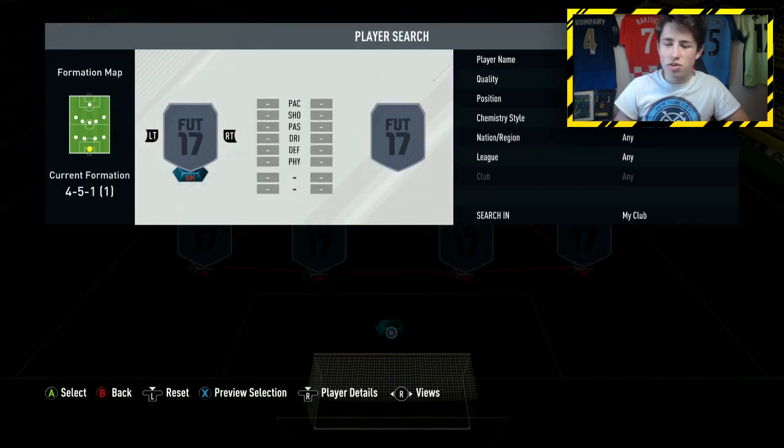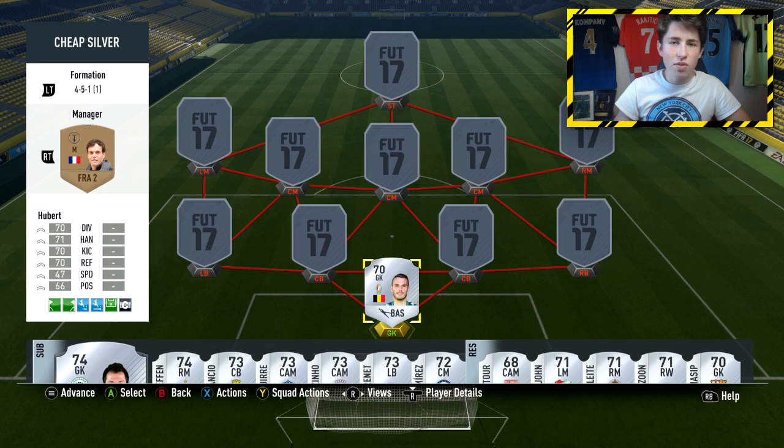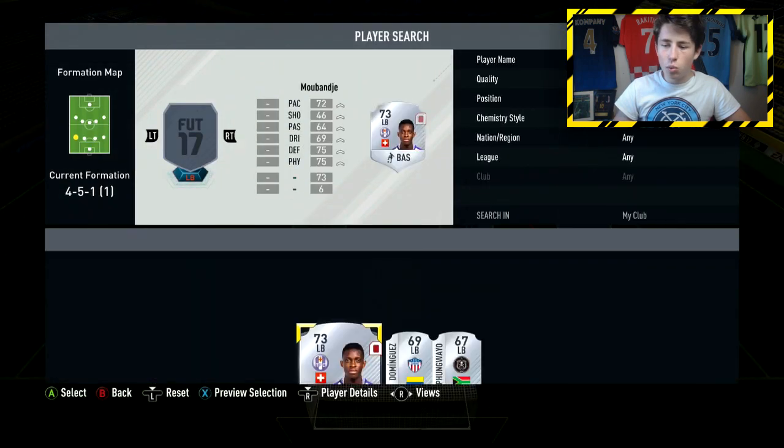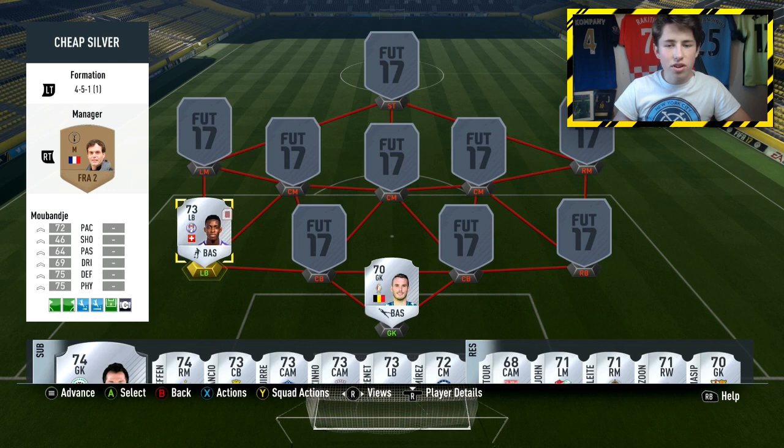Starting off in the goalkeeper position, I'm going with a silver goalkeeper — it's Hubert. He's got some really good stats, over 17 in all the key stats for a goalkeeper, and made some pretty good saves as well. In the left-back position we're going with Moubanje. He plays in Ligue 1 in France and did get a red card in my last game, but he's got very good stats. For a silver card they're pretty much the same as you'd expect on a low-rated gold card — 75 defending, 75 physical, and 72 pace.